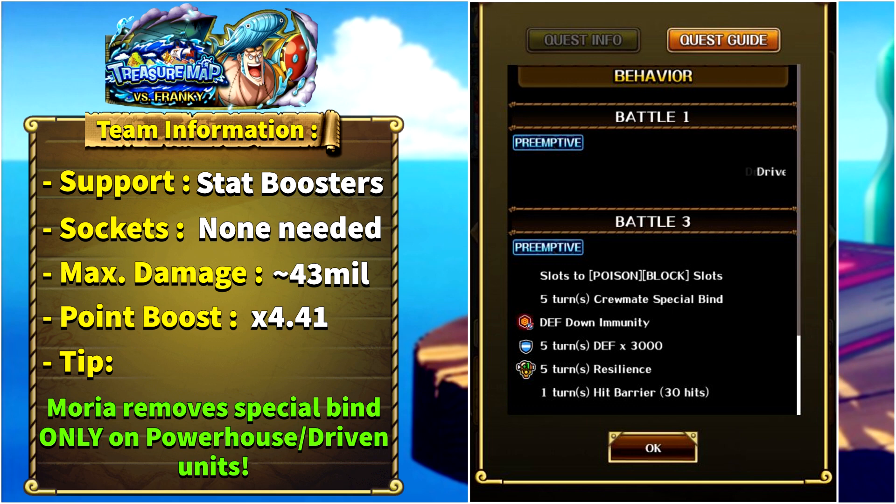The next mini boss is Kalifa. She will be STR, and in stage one Driven, Powerhouse, and Shooter classes get their special cooldowns reduced. In stage number three against Kalifa, our slots will be turned to either poison or block, we will have five turns of crewmate special bind, she will gain defense down immunity, five turns of defense up and resilience, and also one turn hit barrier for 30 hits.